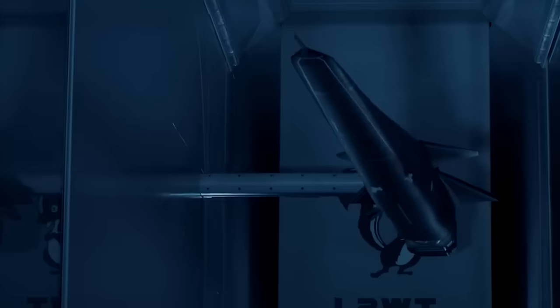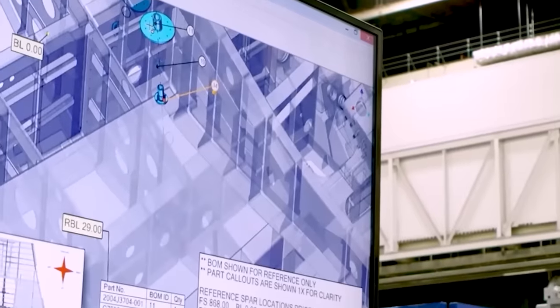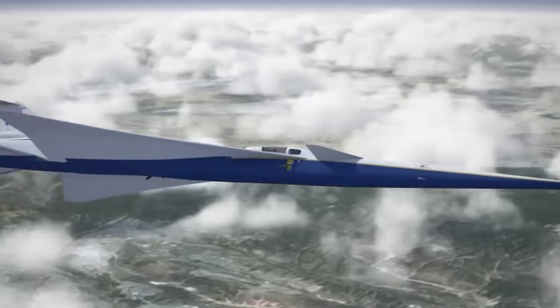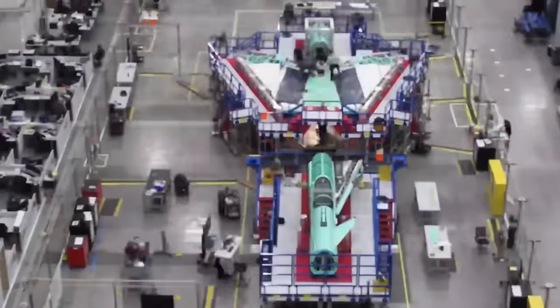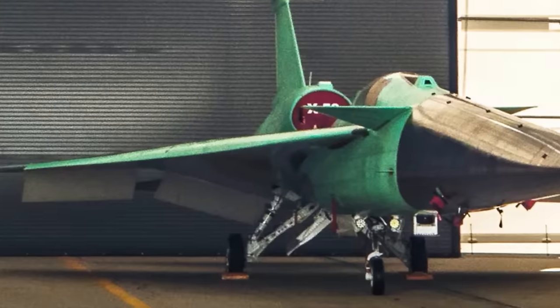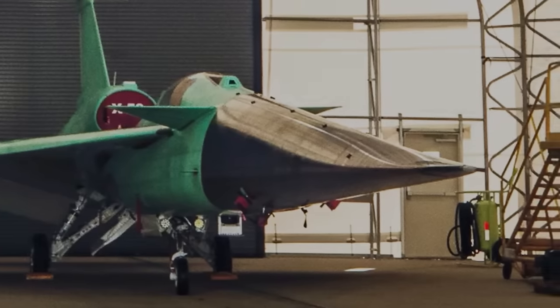Following Skunkworks' selection to build the design and fly it in 2018, the company revealed in June 2019 study results and concepts for the aircraft. In December 2019, the X-59 was awarded the What's New Award by Popular Science in the Aerospace category. The final assembly of the X-59 was completed in October 2021, including the nose and subsystems. A year later, the X-59 successfully completed critical structure load and fuel calibration testing, according to Lockheed Martin.